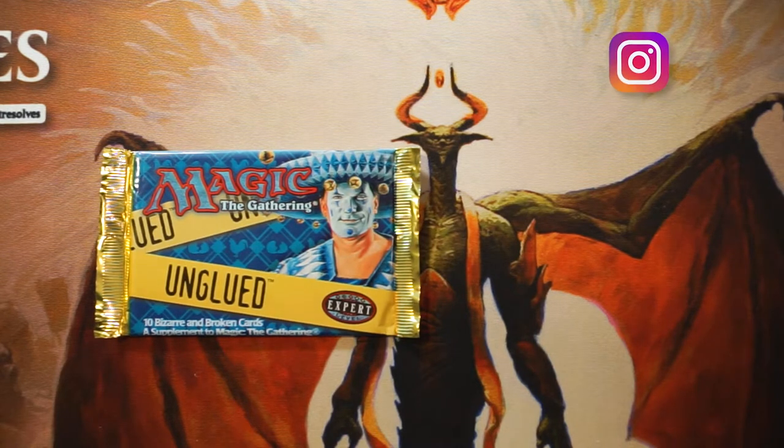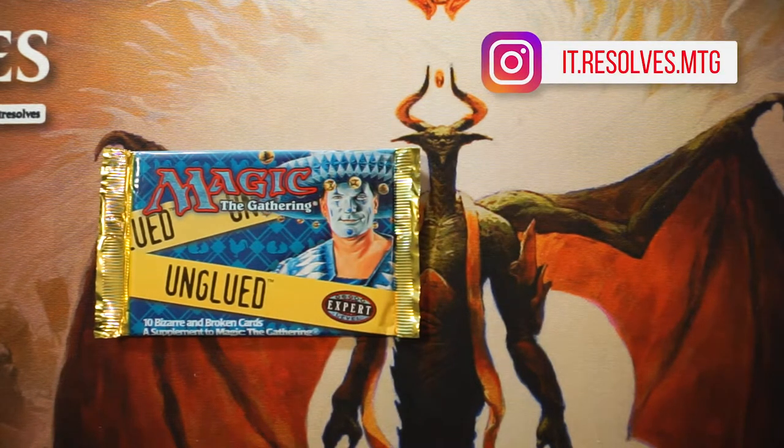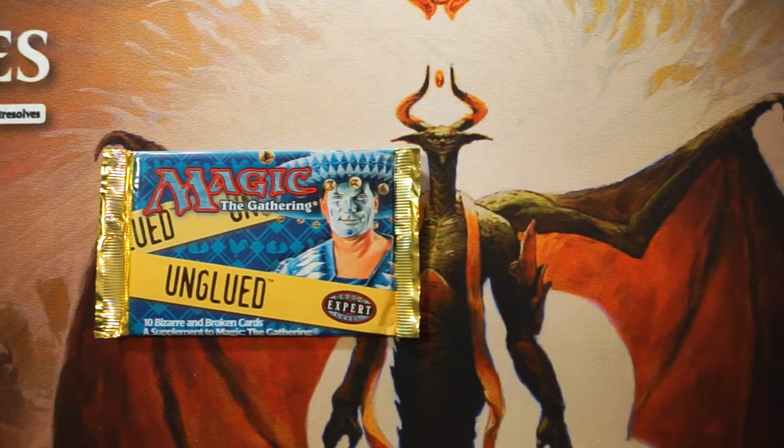Welcome to a very special episode of the Crack a Pack series, because for the first time ever — and in fact the first time I've ever opened a pack of this even on or off camera — it's a pack of Unglued. This is going to be really interesting. Obviously this is one of the three joke sets that Wizards has produced. This was actually the first and I believe the smallest by a long margin.